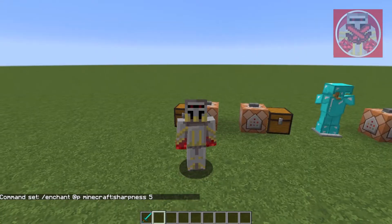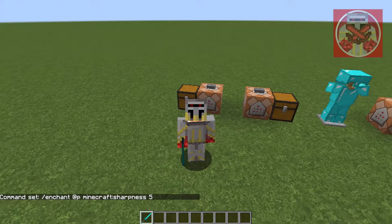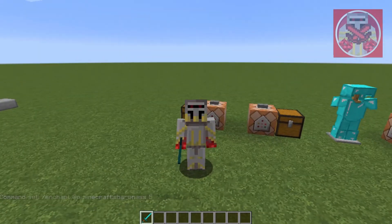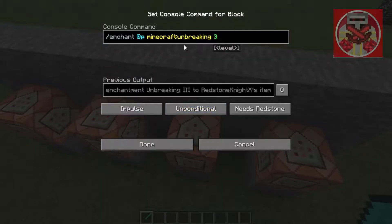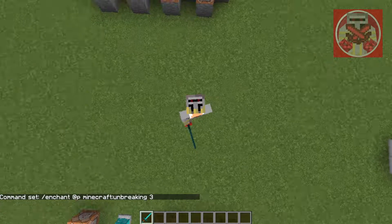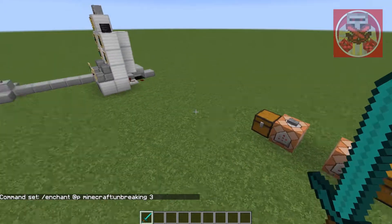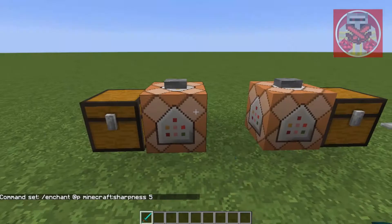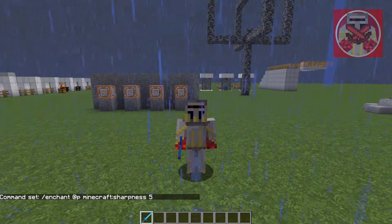Keep in mind there are some specific enchantments that are maxed out at a very low number. For example, unbreaking's max enchantment is three. So just make sure you keep a close eye on that, because if you put a number that is higher than the max, then it won't work. So when we press the button, we get sharpness on the sword.